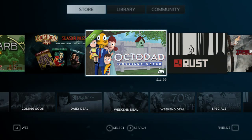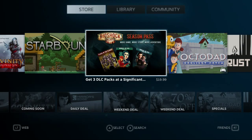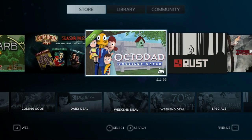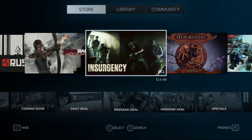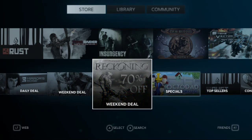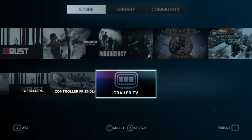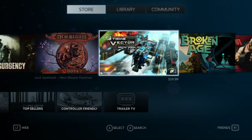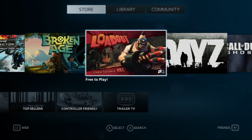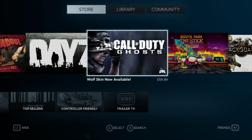In the store you can look through and see pretty much what you want to purchase. If only some of these were discounted — I would definitely get them. It shows you the deals going on this week. You can download trailers, download free games — Dota 2 is free, I've always wanted to try that one, so I'll probably install it.